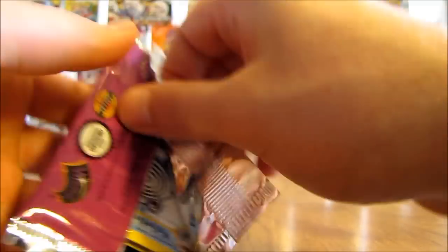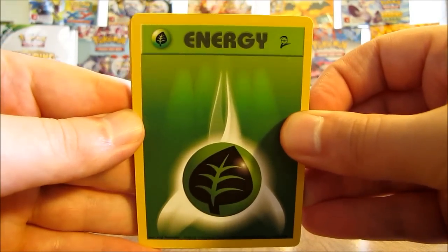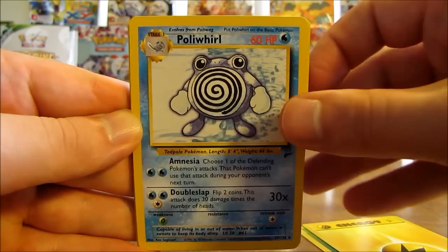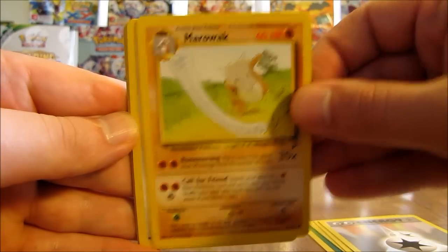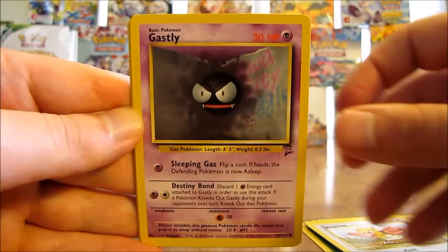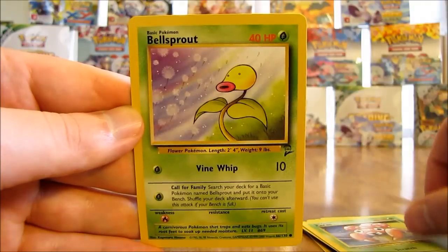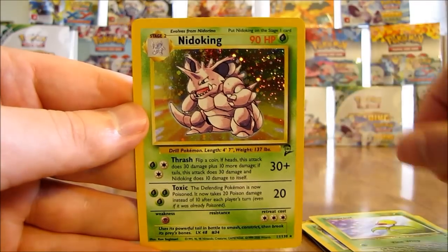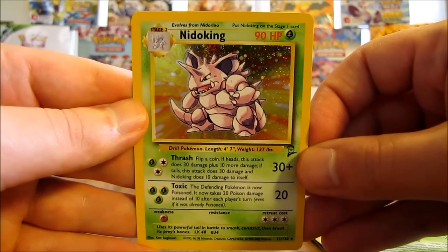Third to last pack. Starts off with a grass type energy, lightning type energy, Poliwhirl, Double Colorless - haven't pulled too many of these out of this box - Marowak, Spearow, Gastly, Voltorb, Paras, Bellsprout, and the rare is a grass type Nidoking holo! So that's all 12 holos out of the box, but a pretty decent one to finish off the holo pulls. I'll summarize all the holo cards at the end of this video after these last two packs.